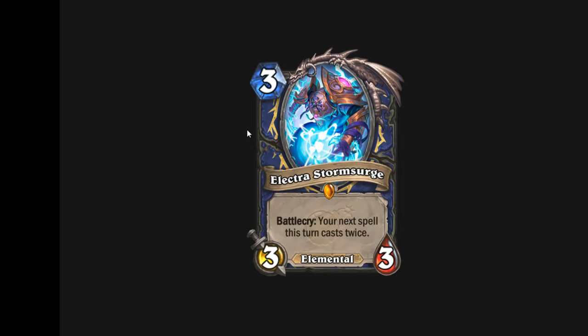Now we have Electra Stormsurge, a Legendary elemental. Battlecry: your next spell this turn is cast twice. This could be very useful in control decks — with Healing Rain cast after this, it could save you easily. It could also combo with Lightning Storm. It's definitely slow since you don't want to cast it by itself, but I'm sure people will find a spot for this card.